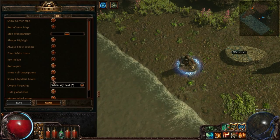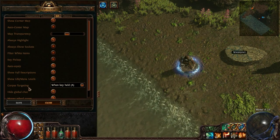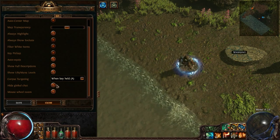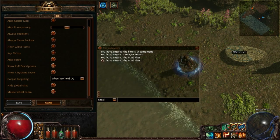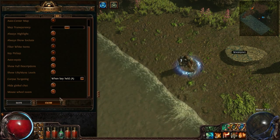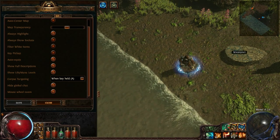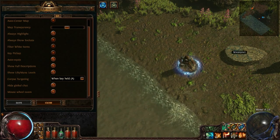Then there's corpse targeting, which only very specific abilities use. High global chat — you can just do that from inside the global chat if you wanted to. Mouse wheel zoom allows you to use the mouse wheel to zoom. If you don't have anything bound to the middle mouse button, it's not that big of a deal.